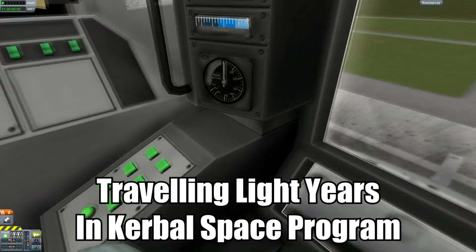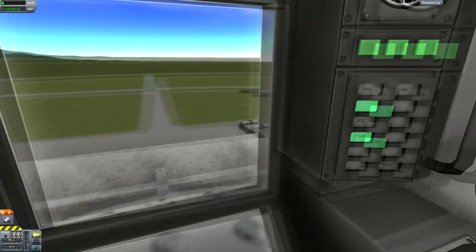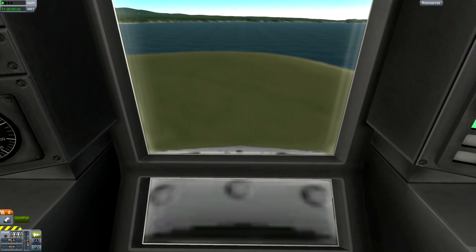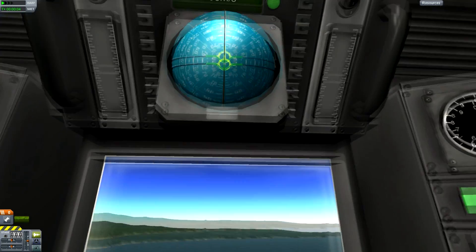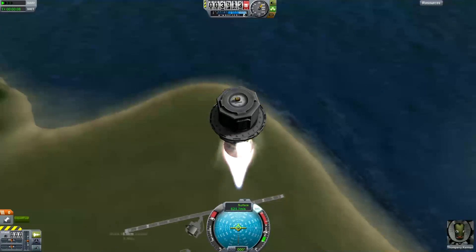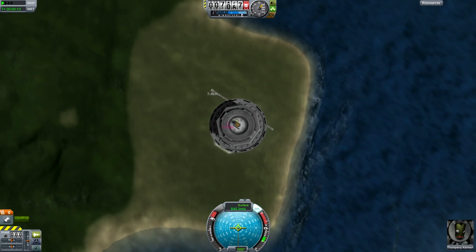I built this tiny tool capsule. It's basically a mainsail engine with the smallest crew cabin on top of it, and that's it. There's no fuel in it. I'm, of course, using the Infinite Fuel Cheat to make this thing take off at some ridiculous acceleration, and Thompney Kerman looks like he's having some problem dealing with it.